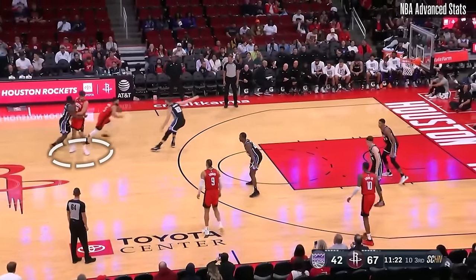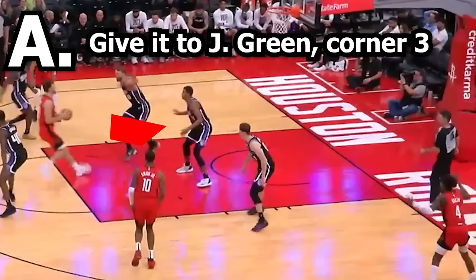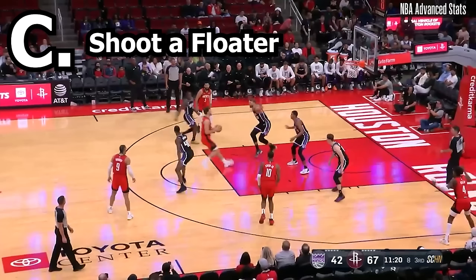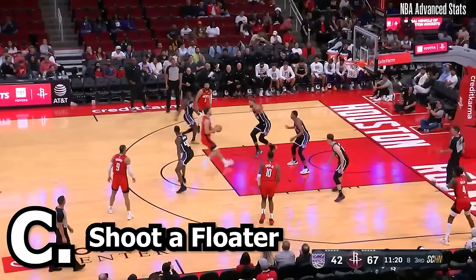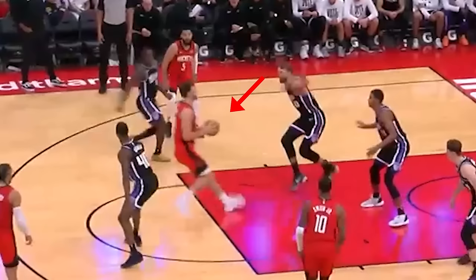Here Şengün gets the ball on the pick and roll right at the free throw line, capturing the entire defense's attention. Should Şengün A, give it to Jalen Green in the corner, B, give it to Jabari Smith and hope he hits the shot, or C, shoot a floater? If you answered C, floater, you'd be right. Şengün has too much open space here to not pull a shot off.